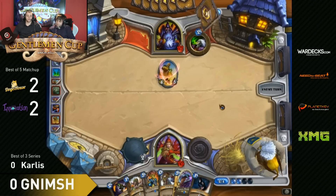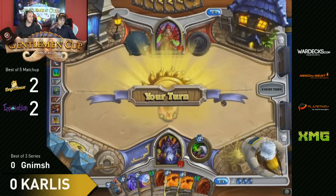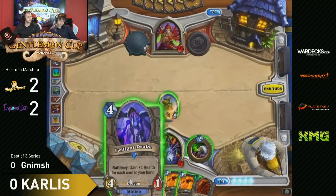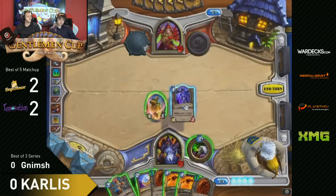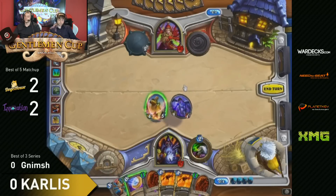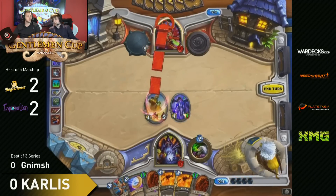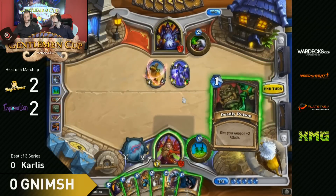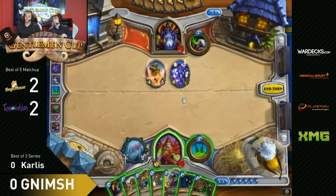End turn for Nimsh. Carlos, Turn 4 Twilight Drake incoming now, and also two Molten Giants in his hand. So if he drops extremely low, that's super annoying for Nimsh. But Nimsh knows there is a potential of those Molten Giants, so I would expect him to wait, not burst him too low so he cannot drop those Giants easily and taunt them up. Rather go for a Turn 8, Turn 9 combo with Leroy and Shadow Stab, Cold Blood, Eviscerate combos.